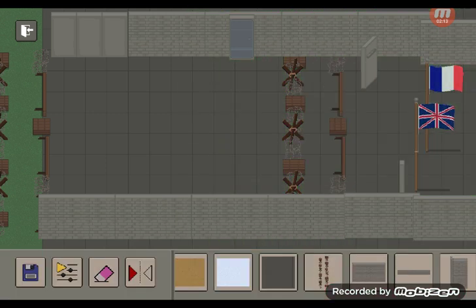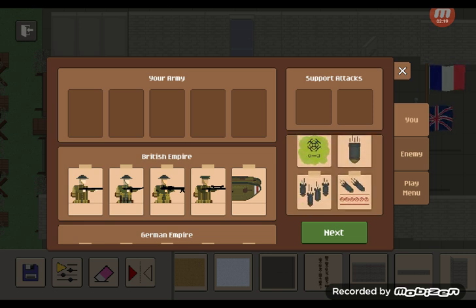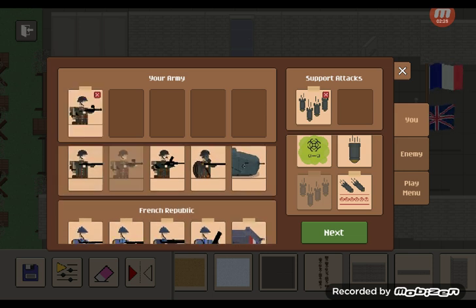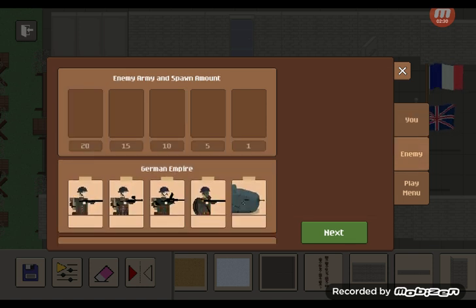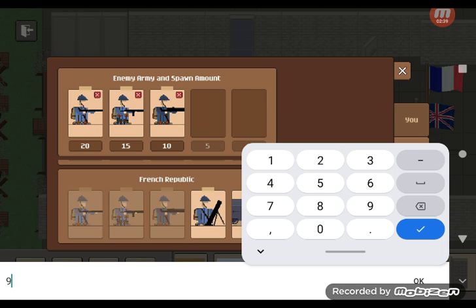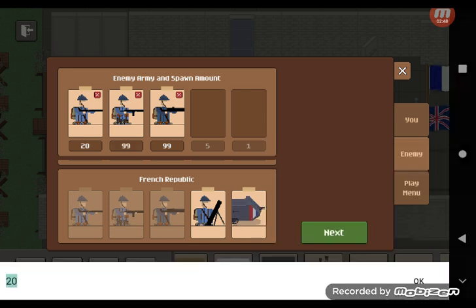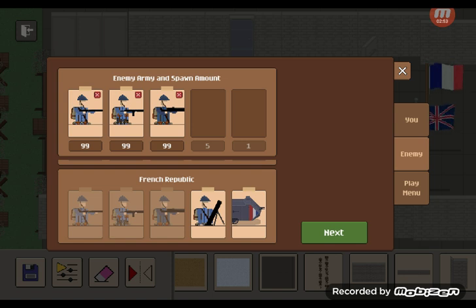There we go, we got our little fort. Let's pick our units. For the German Empire we will be using these units, and for the French they will be using these units. Let me just do some editing — just changing how many people they have. The admin update is coming very soon. If you've seen my other video, the French update did not come out too long ago.